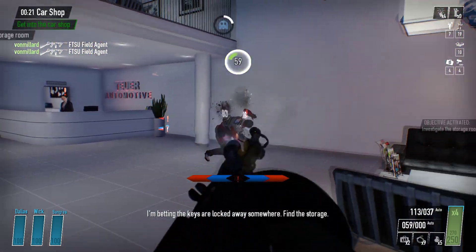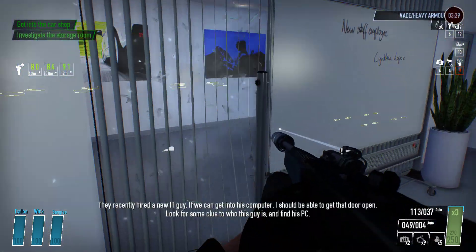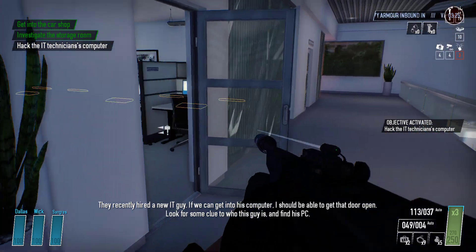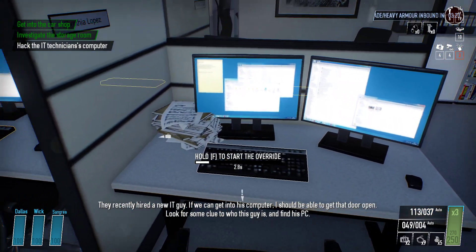I'm betting the keys are locked down somewhere. These areas only staff are allowed here. We recently hired a new IT guy. If we can get into his computer, I should be able to get the door open. Look for some clips of who this guy is. Find his PC.